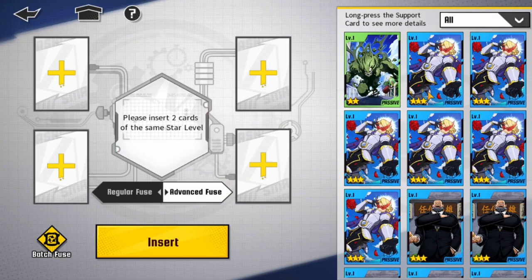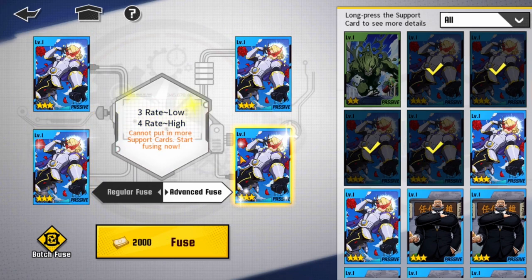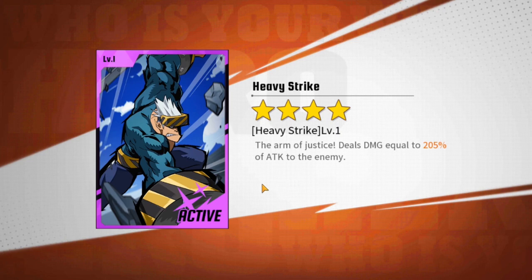Now I'm going to put all these 3-stars together. I have a 4-star rate of high and a 3-star rate of low. Our hope is that we get a 4-star when we fuse these together — and we did! We got another active, a Heavy Strike active. I know a lot of you guys want more actives for your characters — there's one right there. I can put it on somebody.